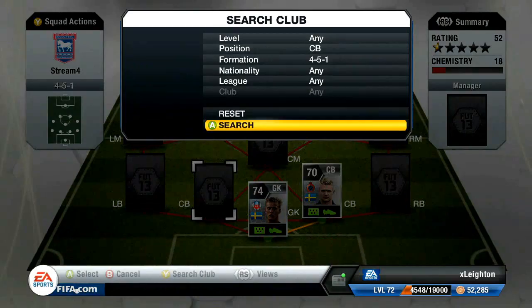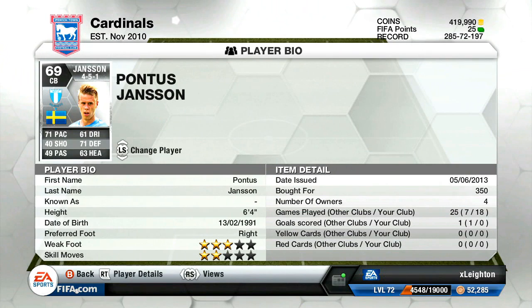And then on the left hand side, completing this little triangle, is going to be Jansen. Jansen does have a high attacking work rate, but what this does is create a staggered effect with Almbach, because Almbach has a high defensive work rate. So Jansen's a little bit further forward, Almbach's back, and it works so well because it's so difficult to squeeze in between the gap between Jansen and Almbach. He's 6'4", 350 coins, 71 pace, 71 defending. He is phenomenal — very, very good at defending.